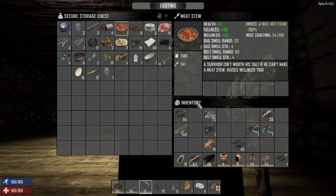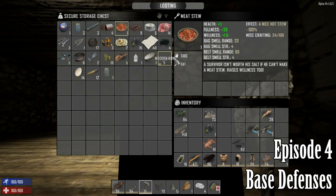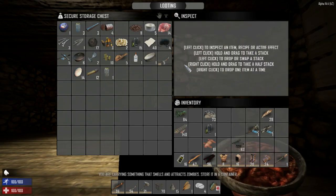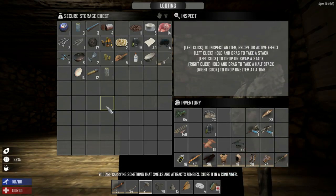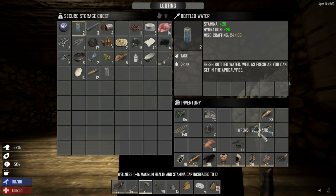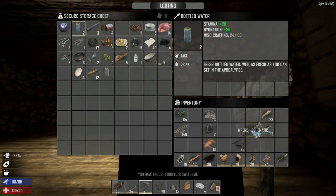Welcome back to another day of Charlmore's adventure in Seven Days to Die. I'm hungry, so I need to eat this nice hot stew - mine at 100%. Let's eat. Okay cool, that took care of that. Let's drink a bottled water. There we go.